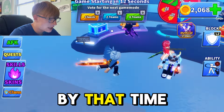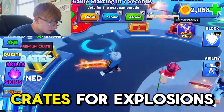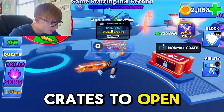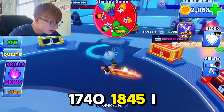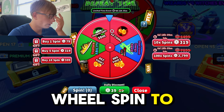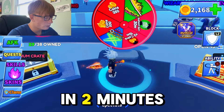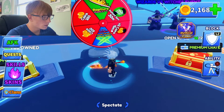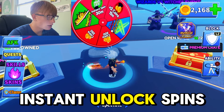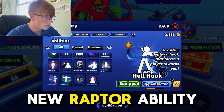Here are the crates — normal crates, premium crates for explosions and swords. I own almost all of them, with 17, 48, and 45 to open. There's also a wheel spin for playtime rewards — in about two minutes I get a spin. You can earn the dual green energy sword, double credits, instant unlock spins for crates, and the new Rapture ability, which I already have.